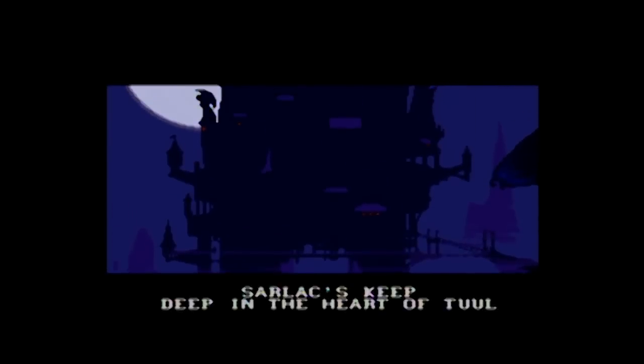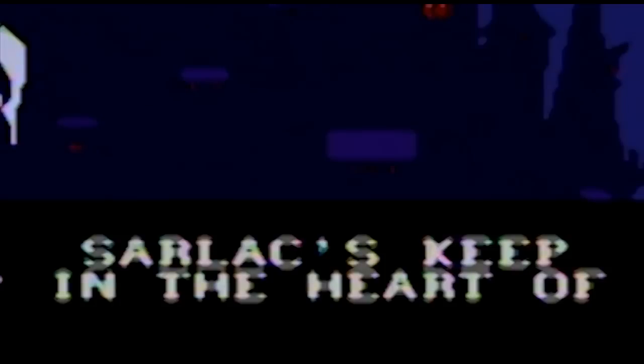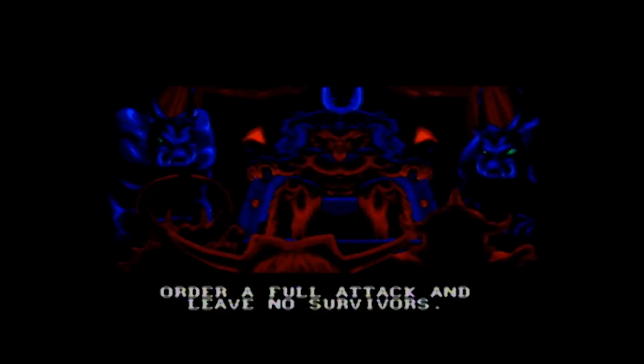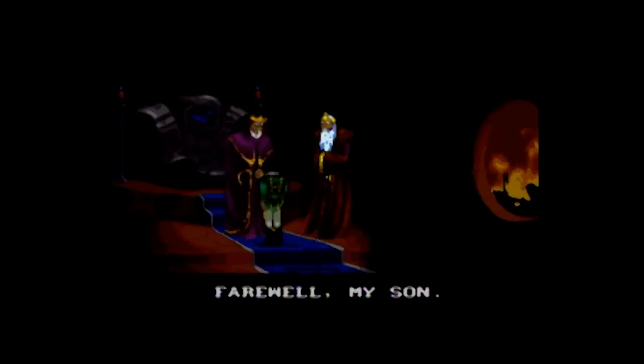It starts off on the planet of Tuo, inside the lair of the main villain, Sarlacc - and yes, it's one letter away from being from Star Wars. Look at how awesome this animation is - for the time, this is like PC-grade adventure game graphics on the Super Nintendo. Sarlacc wants to take over the planet of Tuo because he's evil. He attacks King Vlaros at Castle Stonefist and acquires something called the Lightstown. The attack goes well, so the king gives the stone to his son, and the wizard Galadriel teleports him away to Earth.